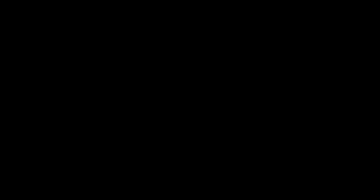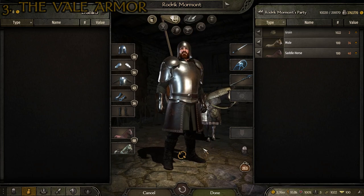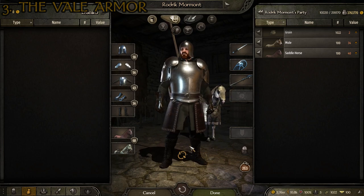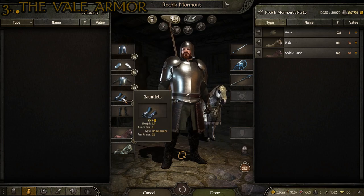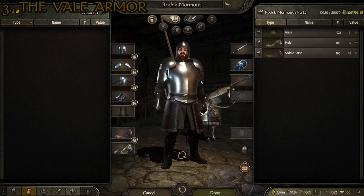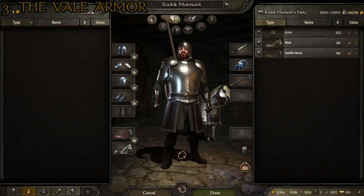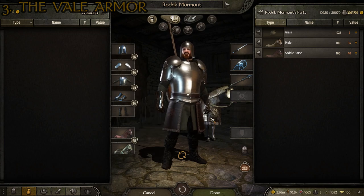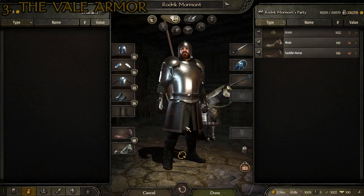At number three, we have the Vale — the Vale of Arryn, the little secluded place that in the main story stayed out of the main conflict. This suit of armor is made up of the following pieces: the Vale knight helmet, the Vale pauldrons, the Vale knight armor, the gauntlets, and the male chosses. The top three are specifically designed for the mod to look like Vale stuff. The bottom ones again use the general gauntlets because there's no hand armor specifically for the suit, and the male chosses for boots because they don't have specifically designed boots.